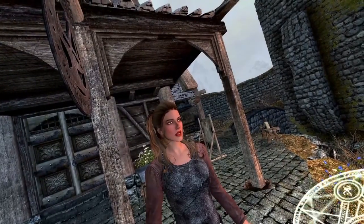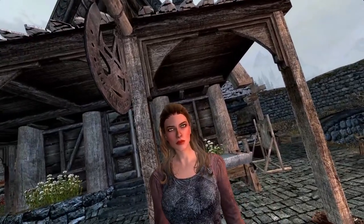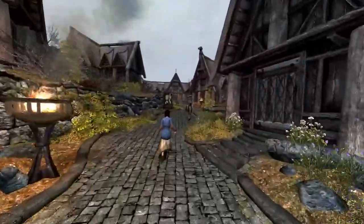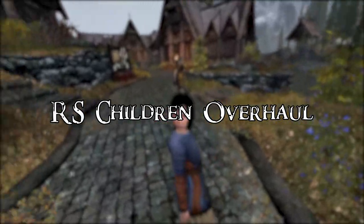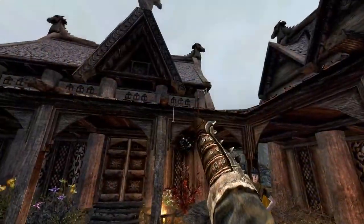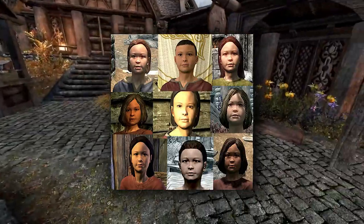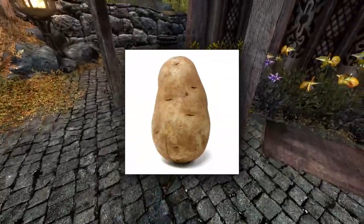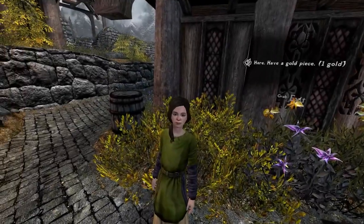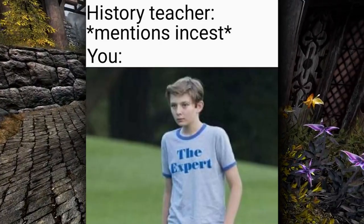The first section is NPCs — these are all overhauls that will change the NPCs in your game and work well together. First up is RS Children Overhaul, which changes the textures and designs of the children in Skyrim. The vanilla Skyrim textures for children are all the same and absolutely horrendous — they all look the same, like potatoes.